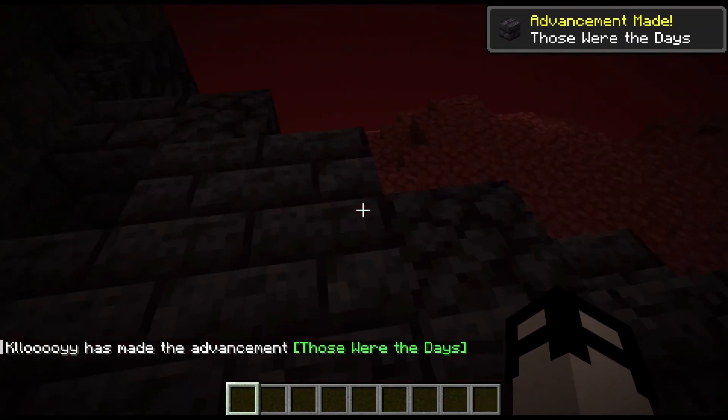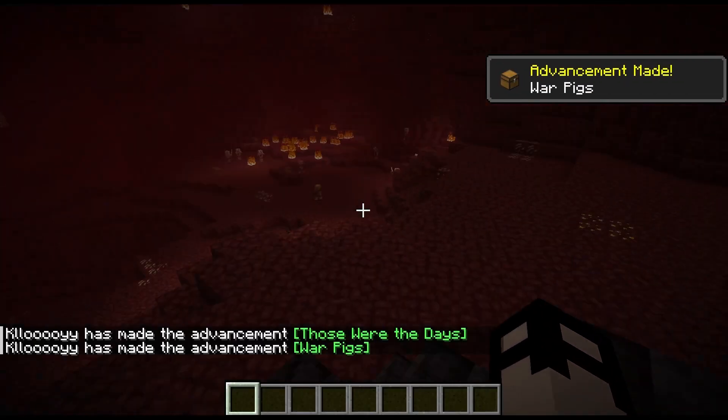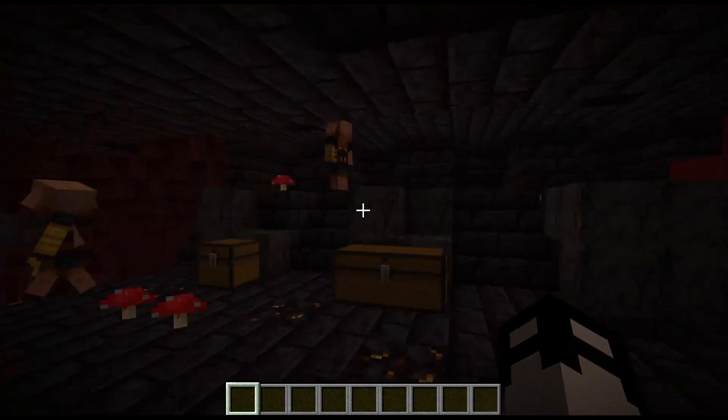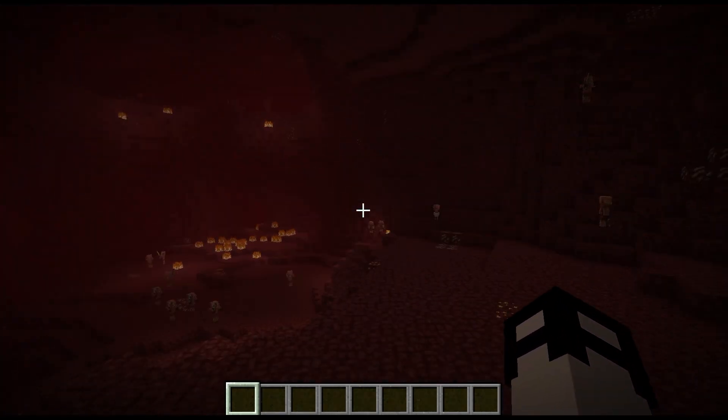If we load up this world, we can see that we're here in the nether. This is the first issue we've run into, but we do have that smithing template. This is the exact same world, but what's happened is we've overridden the settings so that the player data is the same as our snapshot world — so this is where we left off. We're even in creative and the world settings are the same as well.